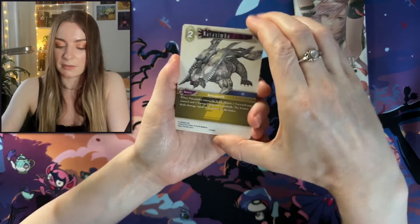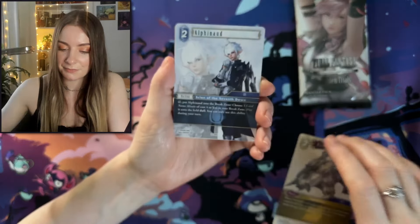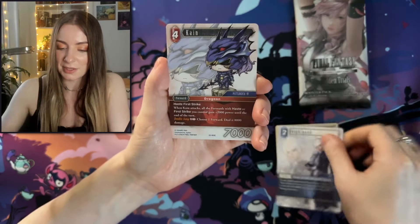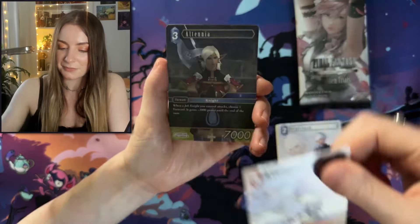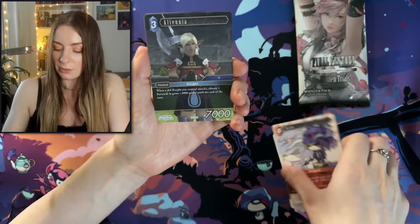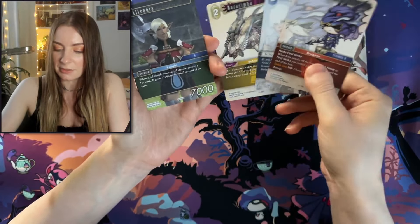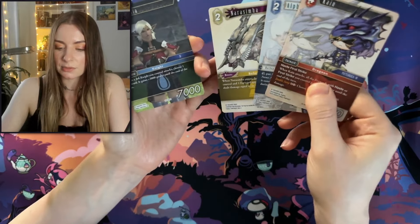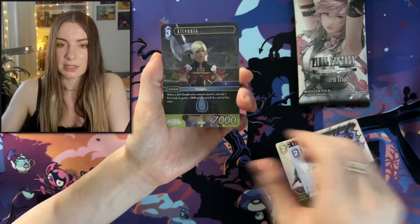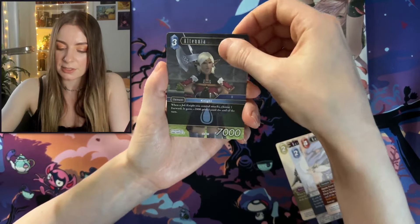Next up we have Narashima. Alphanod — interesting name there, pretty cool though. We have Kian. Altenia. So it's kind of like we get a mix of this chibi style art, really cool illustrative art, anime style, and then we also get kind of like game art. It's a nice variety, I suppose.